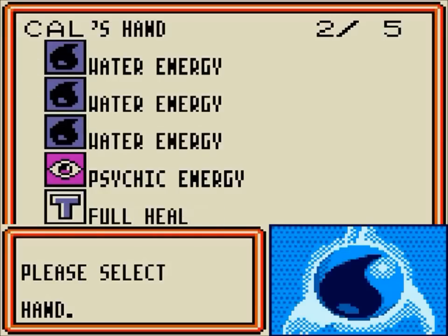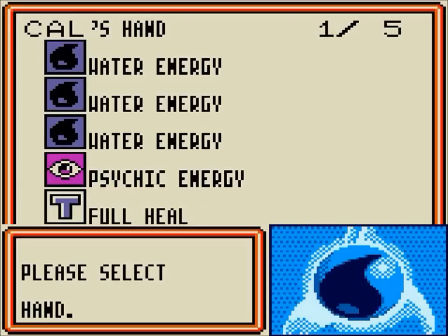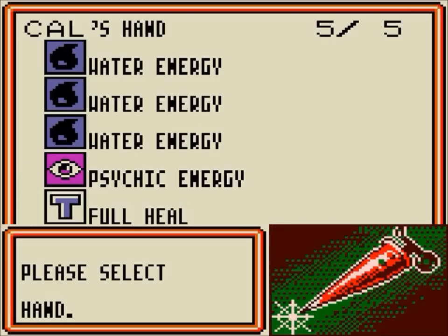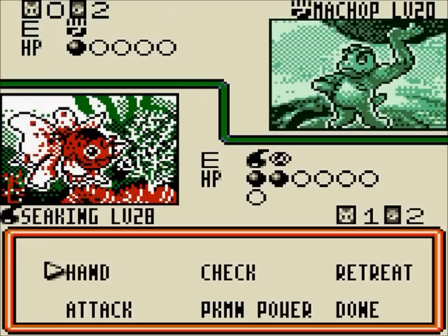You can use Select to reorder the hand. You can only order it in the way the game wants you to though — it puts all the Energy first sorted by type, then Pokemon straight after with Basics then Evolutions, and then Trainers right at the bottom. So if you've got a large hand from drawing Professor Oak cards and stuff, you can use that to basically reorganize it and work from there.